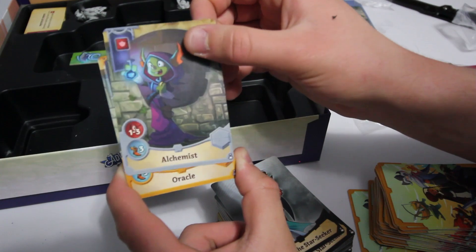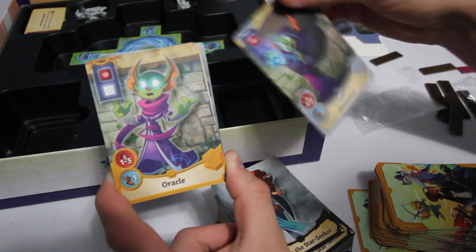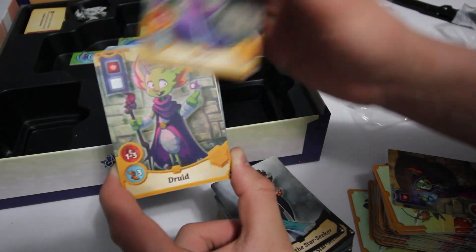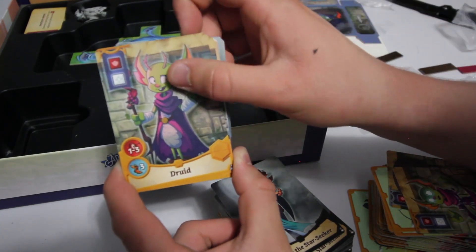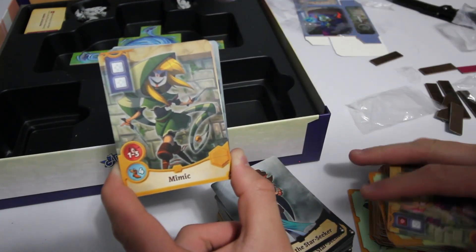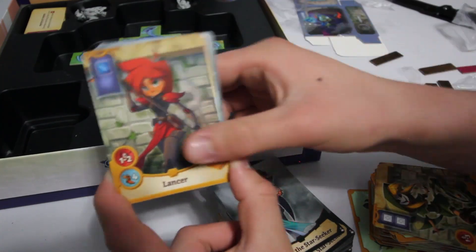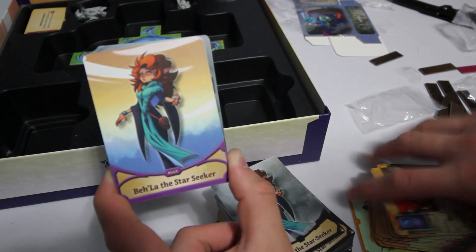Then we have the actual class cards. We have the Alchemist rolling red dice, the Oracle with a red and a white, Druid also red and white, the Mimic which is just two whites, and the Lancer. Then we're going on to the allies.